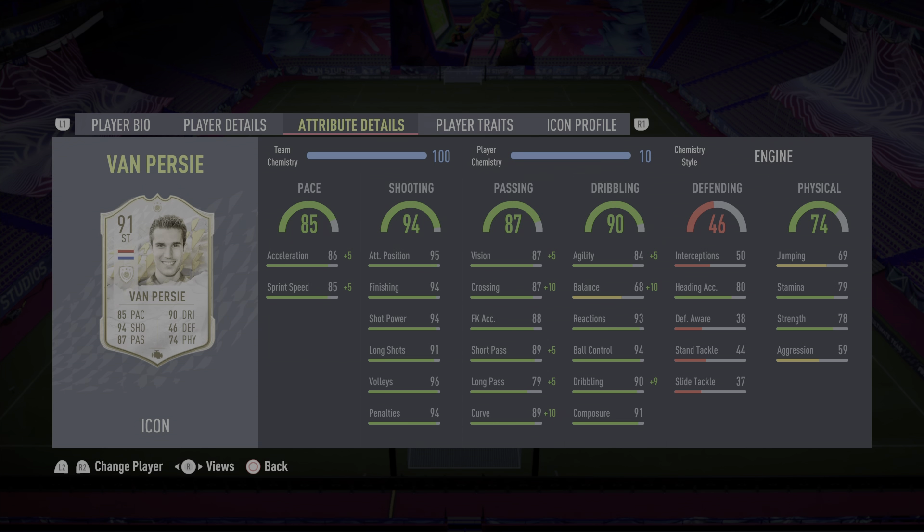We're now going to go into the actual attribute details, rank each category, and rate the card out of 10. When it comes down to pace, I'm going to give Van Persie a 9 out of 10. With the Engine chemistry style on him, you could also try the Hunter if you want him to make runs in behind. But I had Fernando Torres, so I wanted Van Persie to supplement him — making those passes and dropping deeper — and he does that brilliantly. So Van Persie gets a 9 out of 10 for pace; with the Hunter he will feel faster.